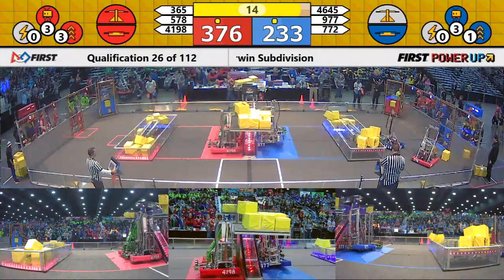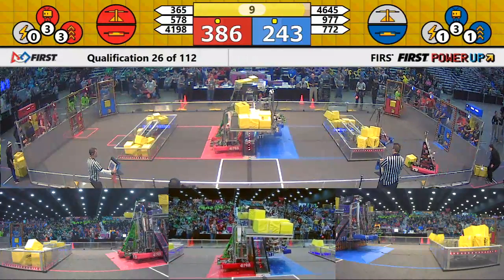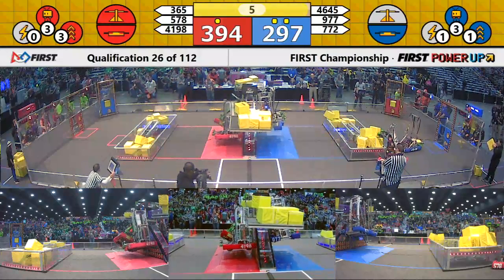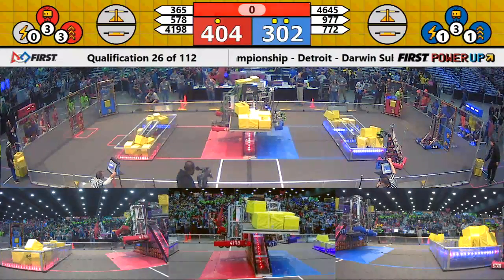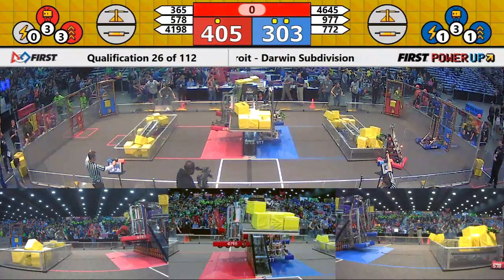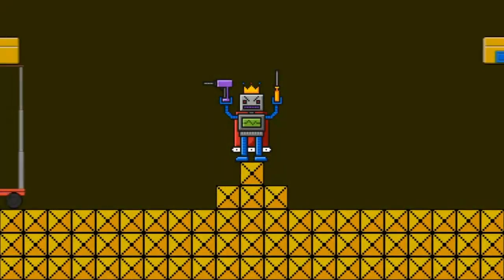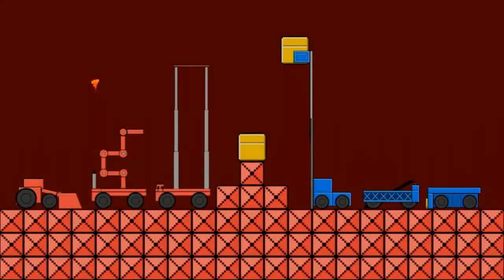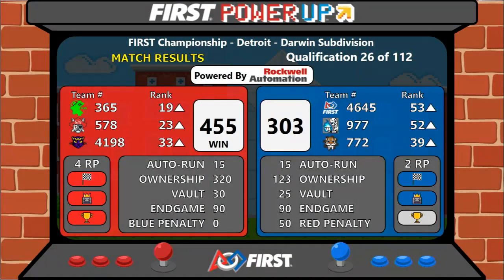Hooks and Plank. Two Blue Robots going up into the air. Two Red Robots trying to hang as well. Five seconds to go now. Three, two, one. And time expires. All right, and it's the Red Alliance taking the match. They win it with a score of 455 to 303. All six ranking points earned in the match.